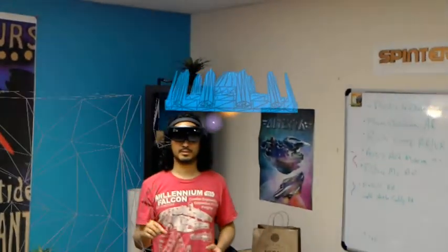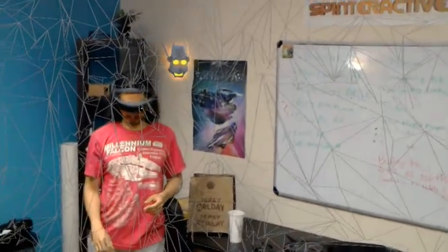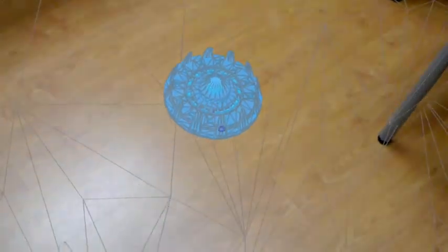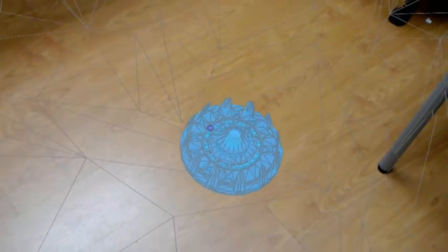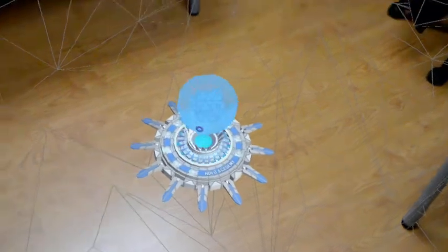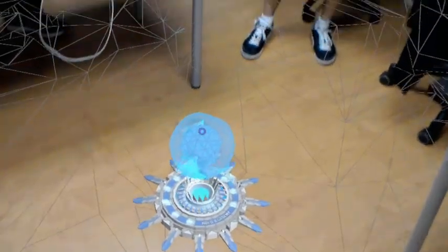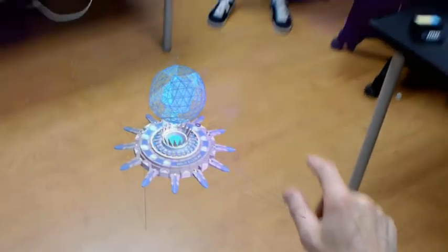Alright, do we now see the energy hub floating? We're doing a spatial map of the environment. The energy hub should be on the ground and I'm going to let you go ahead and air click it to place it. You see it? Okay, excellent.